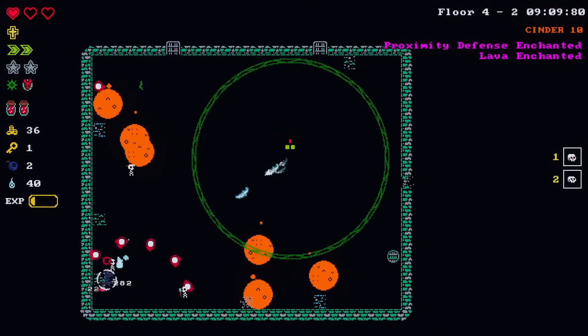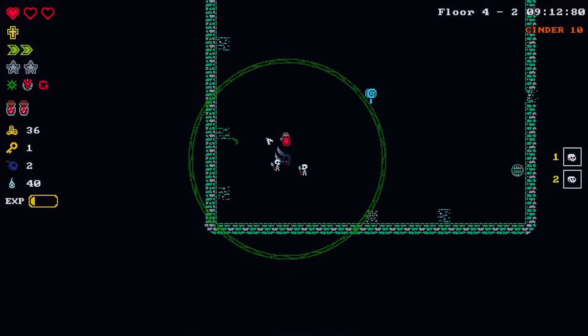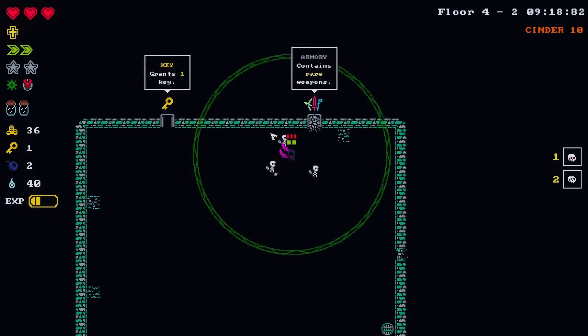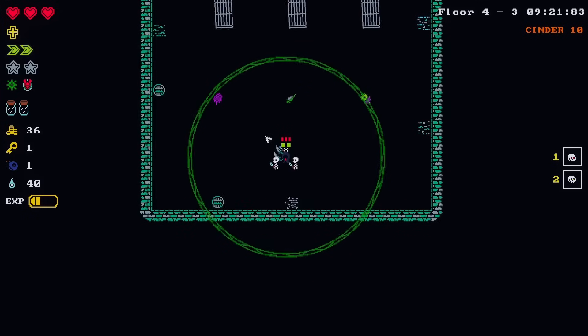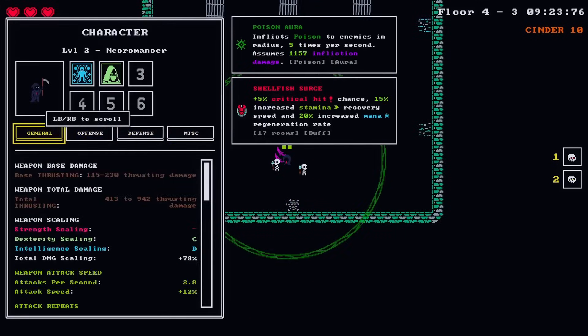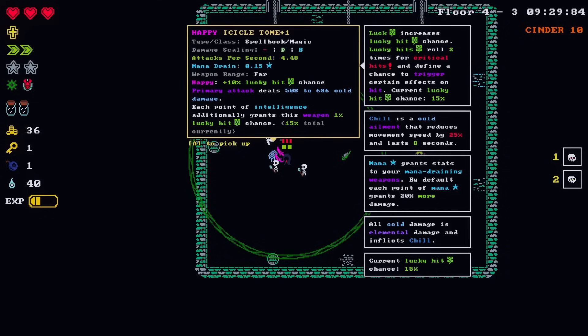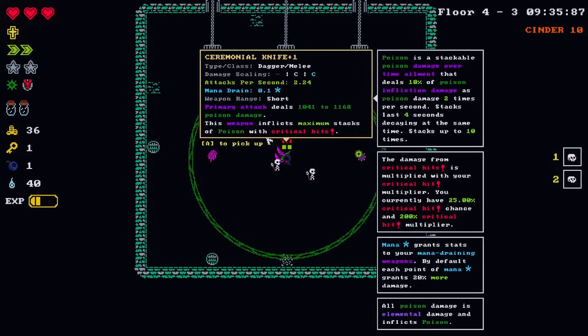I thought I could one-hand it - oh my god, how could this happen? Okay, I'm okay, that was really bad though. Rare weapons - we will look at those of course. What are our stats telling us? Dex and intelligence by far. The Happy Icicle Tome - a lot of lucky hit stuff, that's pretty good. This weapon inflicts maximum stacks of poison with critical hits - probably not good because we get poison from other sources already.